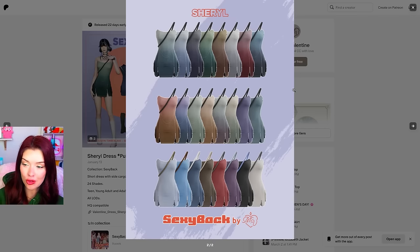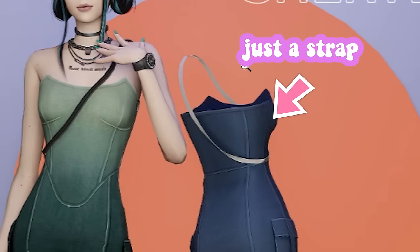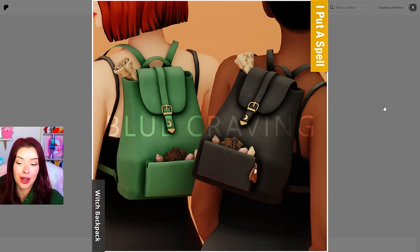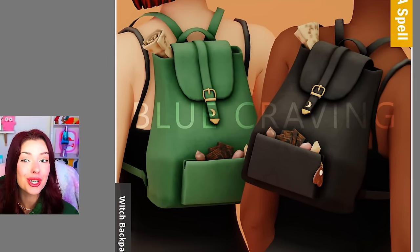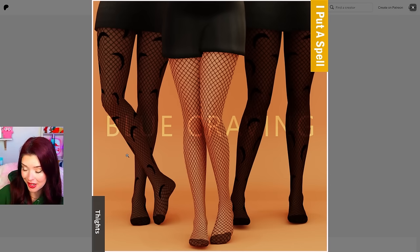I think that might be a purse going behind and I love giving my sims purses. Oh no, maybe it's just a strap. Oh well I already downloaded it, we'll figure it out. From this same creator I'm also downloading this one — you guys, this is a backpack with crystals hanging out of the pocket in the back. This is so good for occult sims, especially with the crystal creation stuff pack. Obsessed with these moon tights.